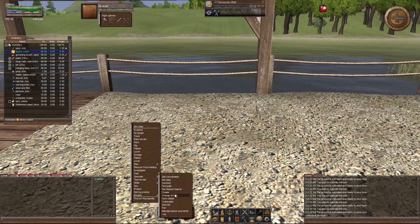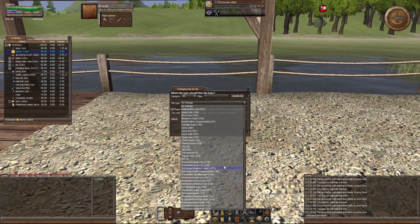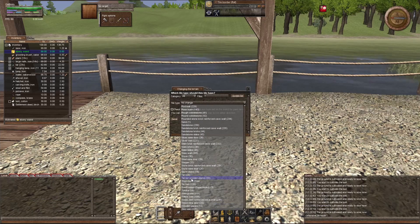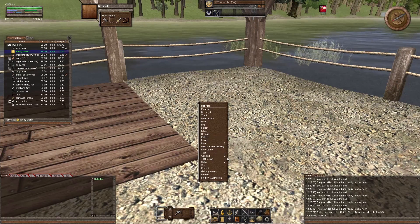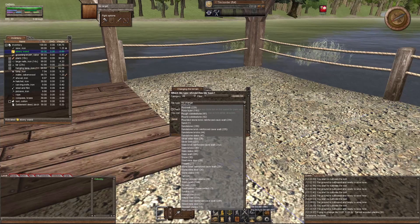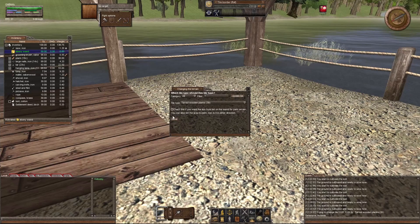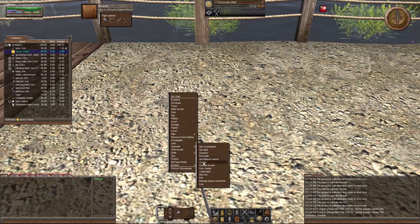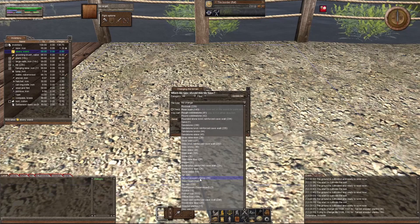Alright. Now, Specials, Change Terrain. Let's go up there and I want to go down to Tarred — it's always down at the bottom. Tarred wooden planks. There we go. And I just keep doing that. Change Terrain. Tarred wooden planks. I've been meaning to do this, I just keep forgetting. So let's get it done. Tarred wooden planks.